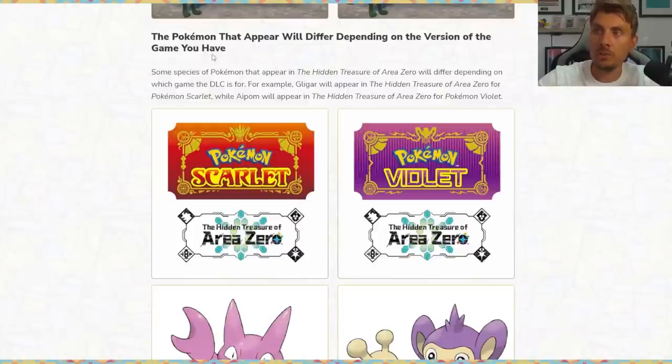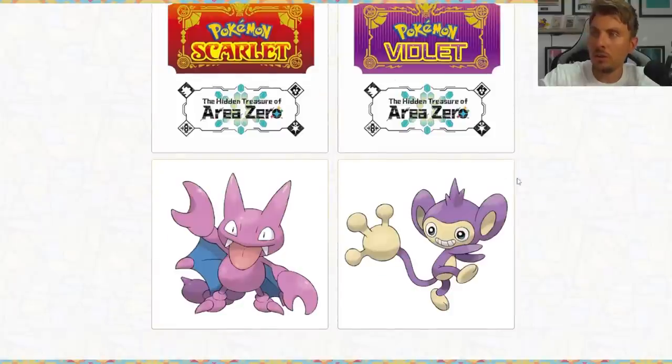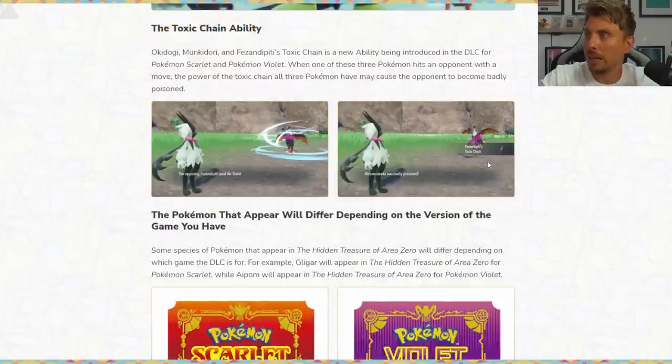The Pokemon that appear will differ depending on the version of the game you have, so there are version exclusives in the DLCs as well. If you're buying the DLC pack for Scarlet you'll have a different group of Pokemon than those playing Violet. For example, Gligo will appear in the Hidden Treasures of Area Zero for Pokemon Scarlet, while Ambipom — another favorite of mine — will appear in the Hidden Treasures of Area Zero for Pokemon Violet.